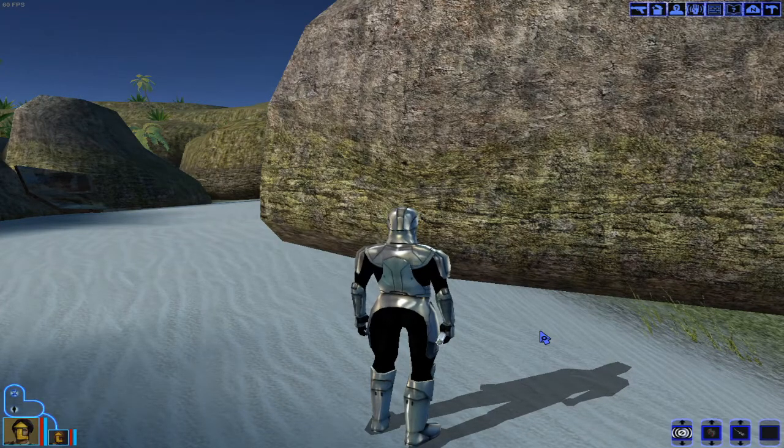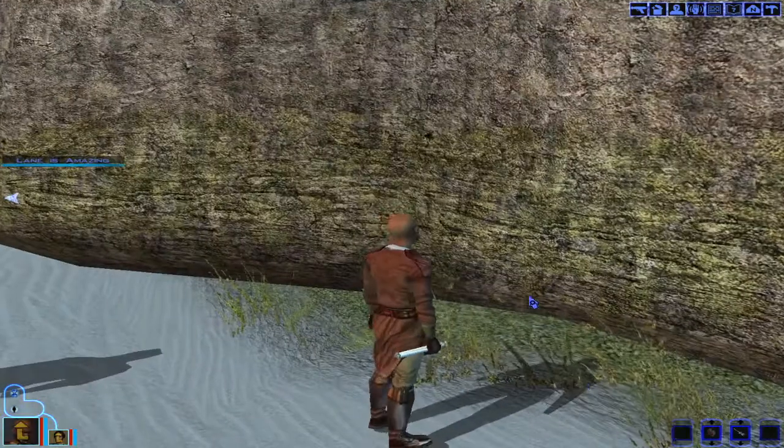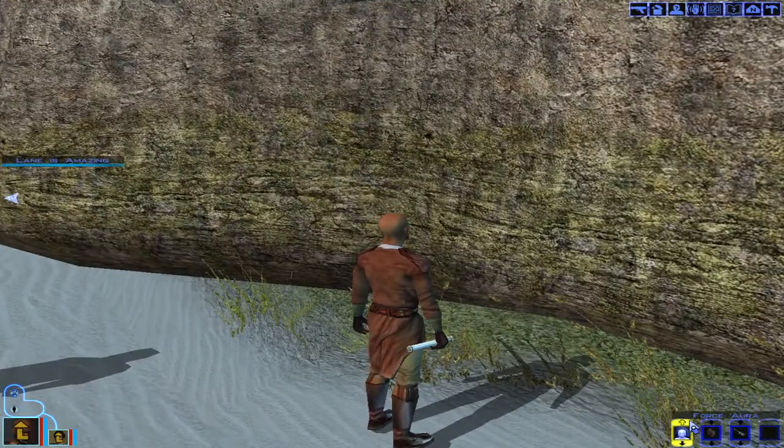You can have other characters spend their force points casting abilities they don't have on you. So you see I have force resistance on this character, on the main character, but I don't have it on Yoli, right?